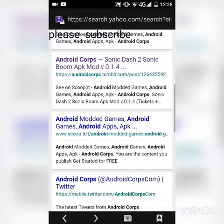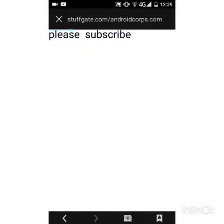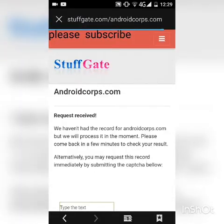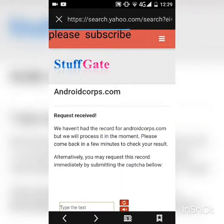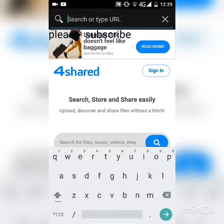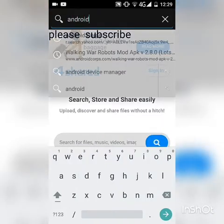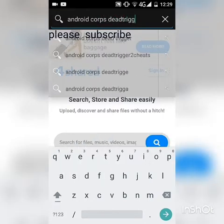There is a website which I can't quite find right now — ah, there we are. Downloaded quite a few games off here. Android Carps is a pretty good website when you find it. So all you need to do is search Android Carps Dead Trigger — modded Dead Trigger — and it comes up.